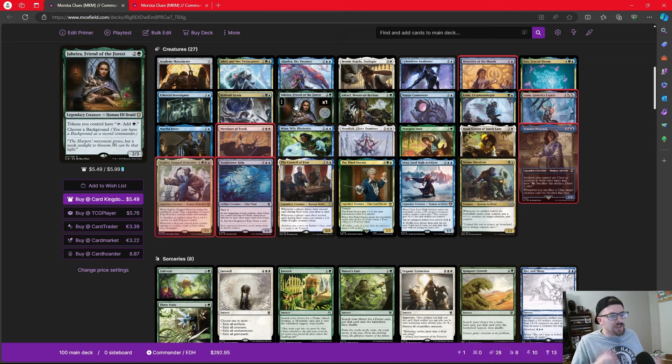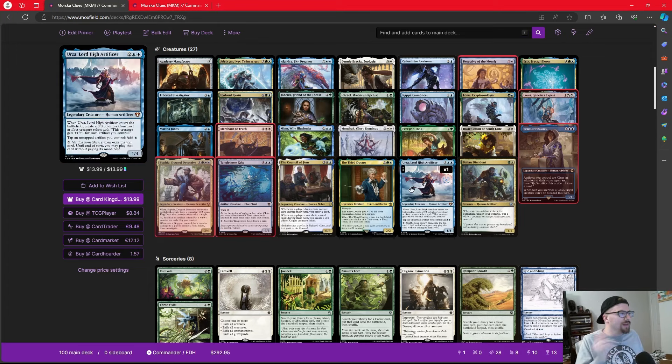Pushing into how we use our clues for advantage: I added two creatures that let our tokens tap for mana. Jaheira lets all our tokens tap for a green mana, and Urza lets any untapped artifact tap for blue mana. I know Urza pushes people away, but since he's not our commander he won't attract as much hate. If we can turn our clues into mana, we're going to push the game forward significantly.